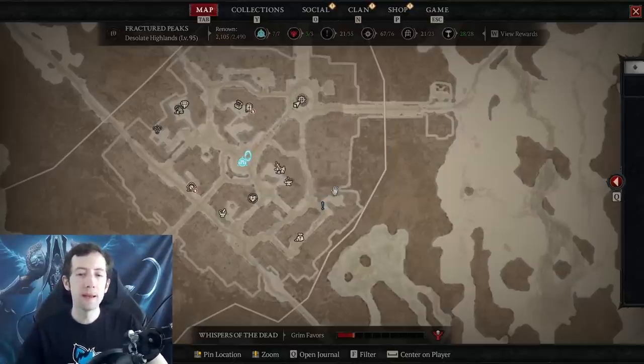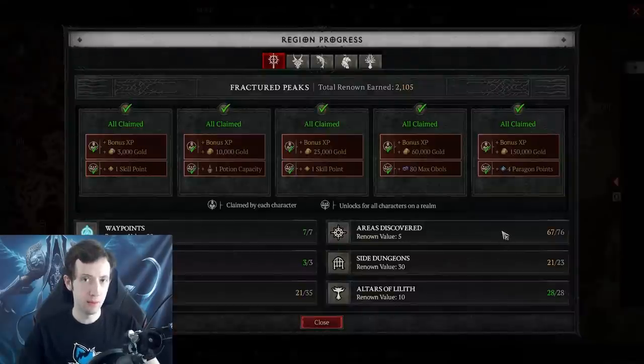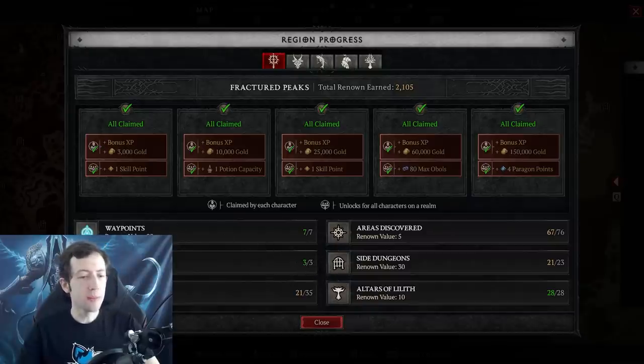Side quests and strongholds are the easiest content to do when you're underleveled, and you can combine this with waypoints and altars you find along the way - especially if you have a map open on another screen (link in the description). You can basically get half or even more of the total renown already just from doing these things. You don't have to do every single side quest - usually like 10-15 or so per region is fine as long as you do all the other stuff.